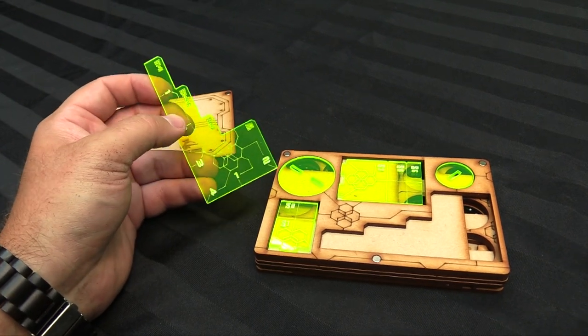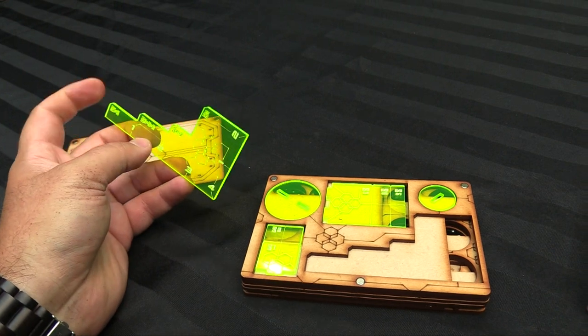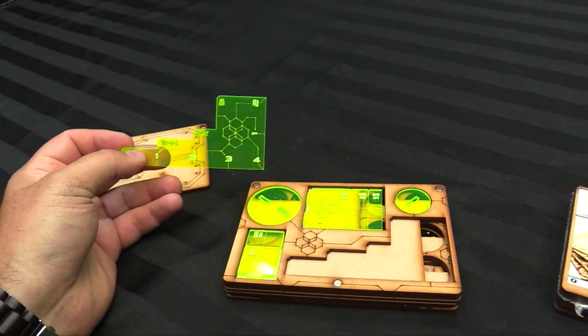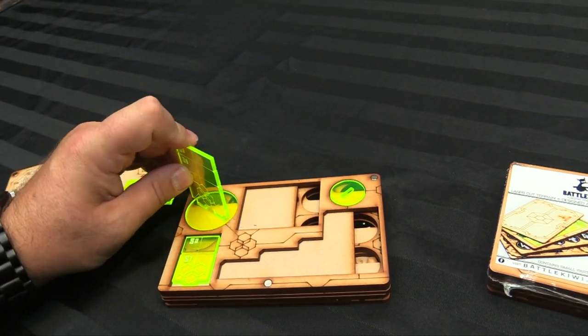Size four and seven, size five and six, and size one and two — that's right. Then there are other silhouette templates with bases so you can just pop them in and deploy.